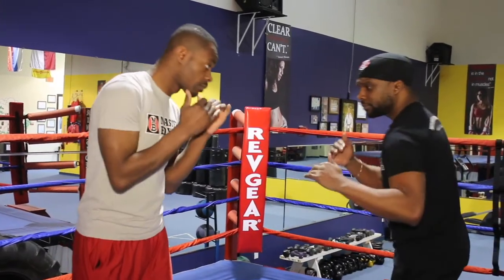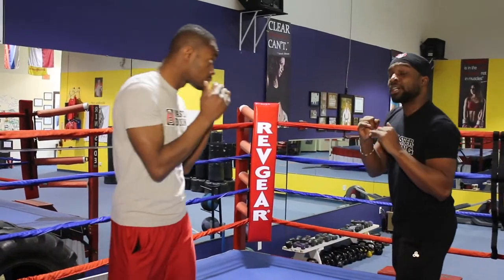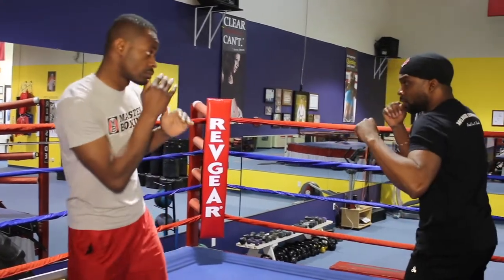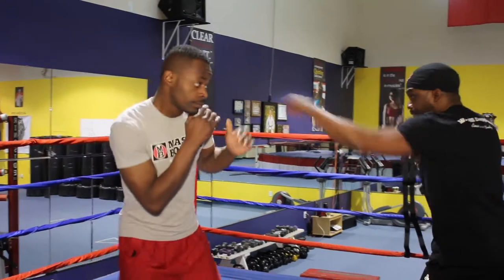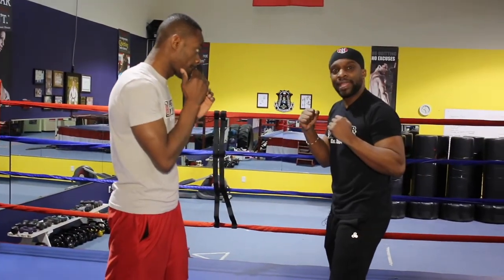So what Triple G should do this time — this is just my opinion, this is what I do for a living — he should pull Canelo back instead of staying on top of him. Because with the success level that he had, it wasn't enough for the judges to say we want to give him the nod. So this time, take the counterpunch ability away from Canelo by setting him up, using the longer jab. Because he's 5'10", as Canelo comes in, he just sets him up and sets him up for the right hand.